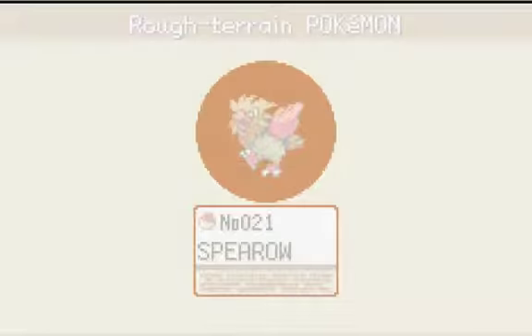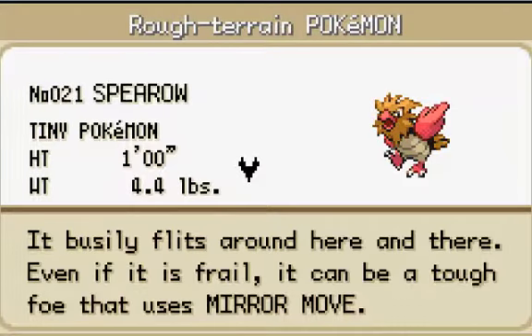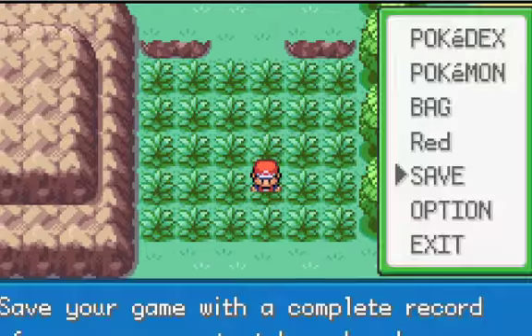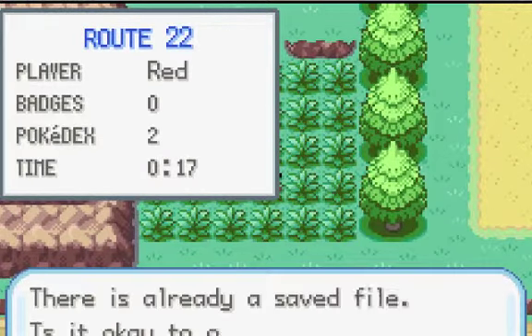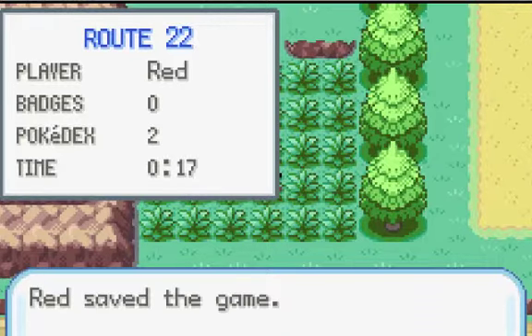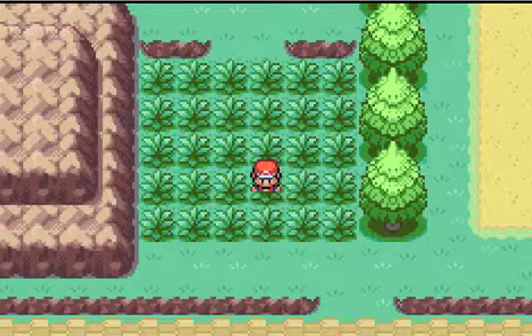Spearow's data was added to the Pokédex. Spearow, the Tiny Bird Pokémon — it busily flips around, and even if it is frail, it can be a tough foe that uses Mirror Move, which is apparently a move Spearow can learn. That just about does it here, so I'm going to save. Next time on Pokémon Fire Red, we're heading north past Viridian City to see what it holds for us. Until next time, this is Celtic Fire — have a great day.